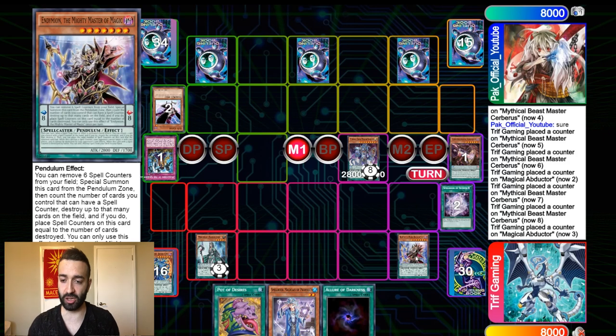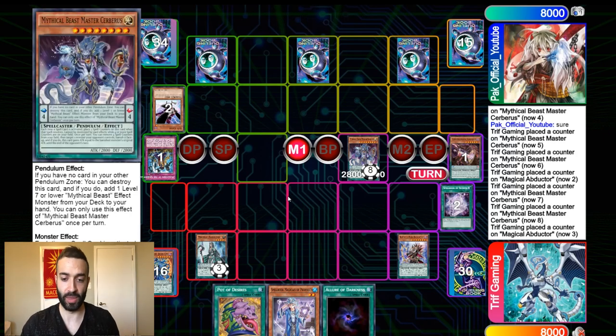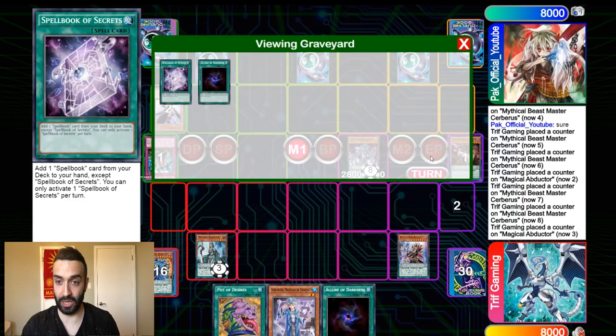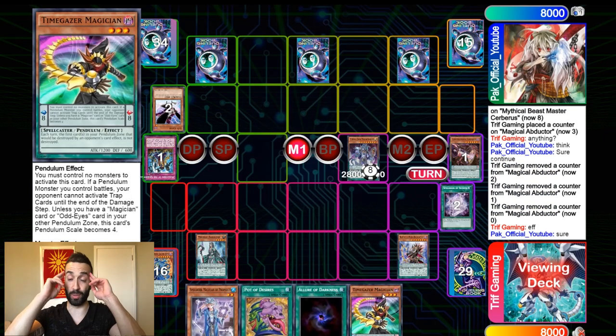Look at this chronological order — the chronological order is very important. I could have easily Mighty Master'd right now and he loses. But I set this up so I could activate the Mighty Master after I have the counters. That way, let's say he pops Cerberus right now — Cerberus will still survive because it has over 4 counters. I set that up in a specific way knowing the interruptions that Ellich has, knowing that he doesn't play Compulse. I know he has no cards in hand because no hand trap. I know I'm dealing with a Tribute 1, a Pop 1, and a Graveyard 1. I know he has Ellich because he set one — that's all I'm dealing with at best.